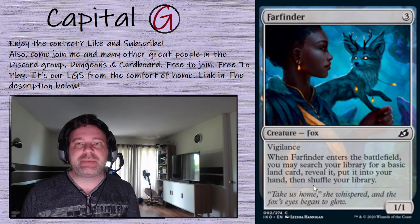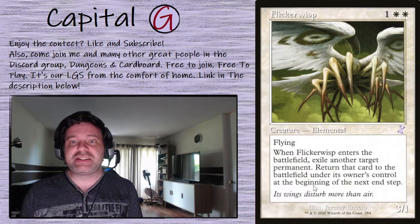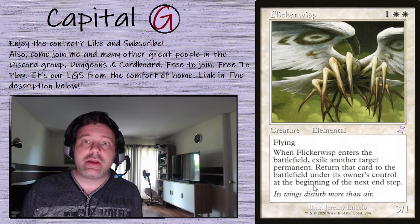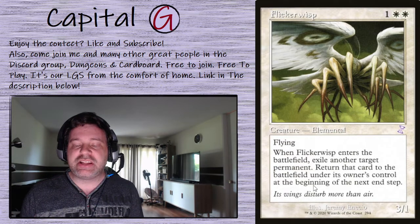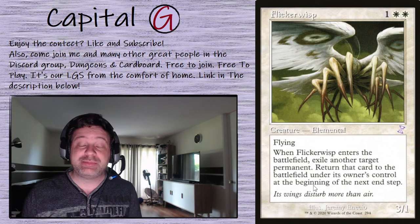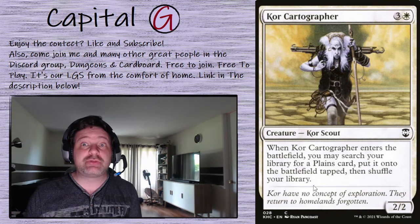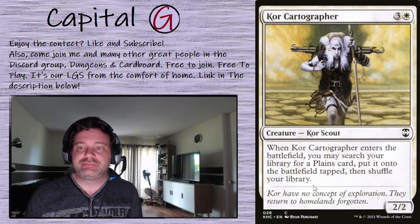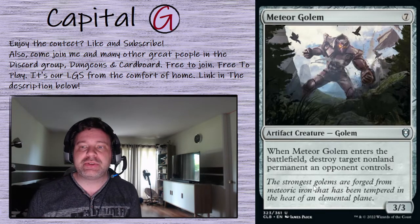Farfinder: every time this hits the battlefield, we go get a basic. Flicker Wisp does exactly what it says — exile another permanent, return it to the battlefield under its owner's control at the beginning of the next end step. Any permanent, we don't even have to own it. I've blinked somebody's Angelic Ascension and when it came back it lost all the counters it built up — great piece of utility. The Core Cartographer does straight ramp: go get a Plains card and put it onto the battlefield tapped. Meteor Golem destroys a non-land permanent an opponent controls.